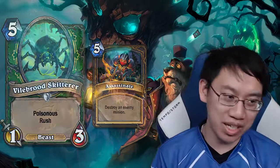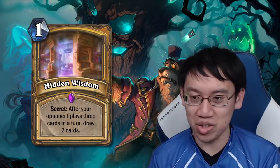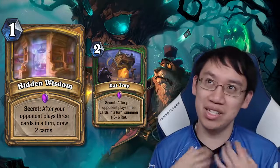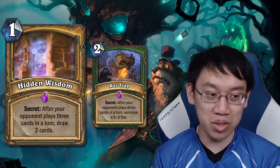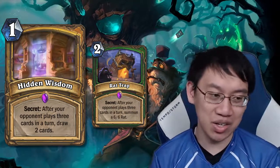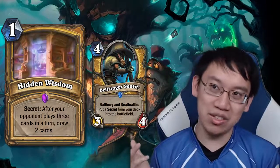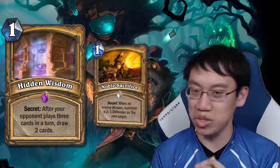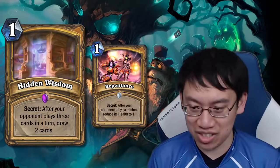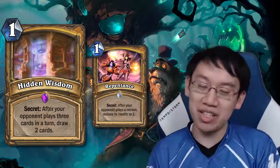Valbrood Skidder realistically probably won't see play. Paladin gets a new secret — Hidden Wisdom! After your opponent plays 3 cards in a turn, draw 2 cards. Like Rattrap from Hunter, this is often 1 mana do nothing. The benefit is that it can be pulled from the Bellman, but why try to put this in your deck when there are 3 better secrets: Noble Sacrifice, Redemption, and Repentance? Maybe you just need that one extra secret.